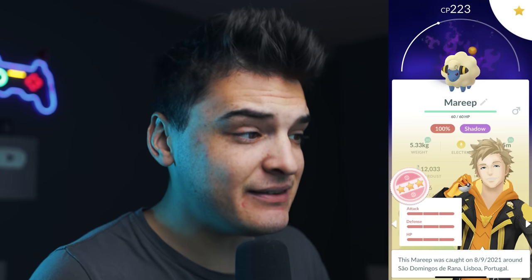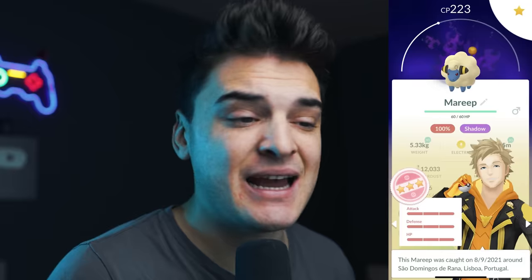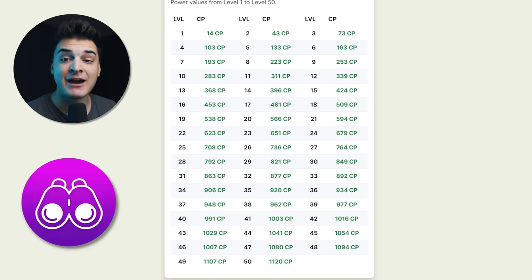With the event details covered, let's get into the tips, starting with the 100% IVs for Mareep. Different CPs can lead to different 100% IVs for a certain Pokémon since their stats are fixed. On screen is Mareep's perfect IV chart. If you get a Mareep encounter from research, it's always caught at level 15, which means 424 CP is the 100% IV.